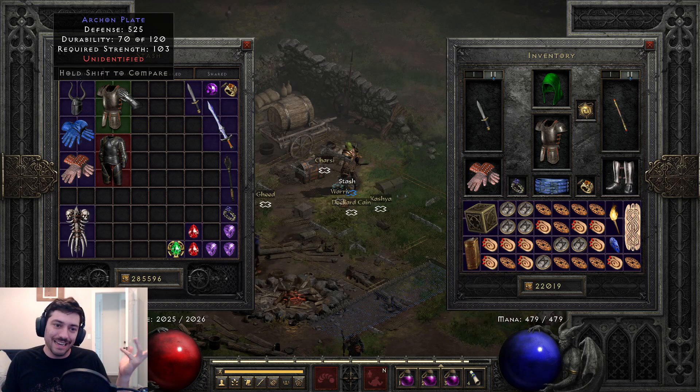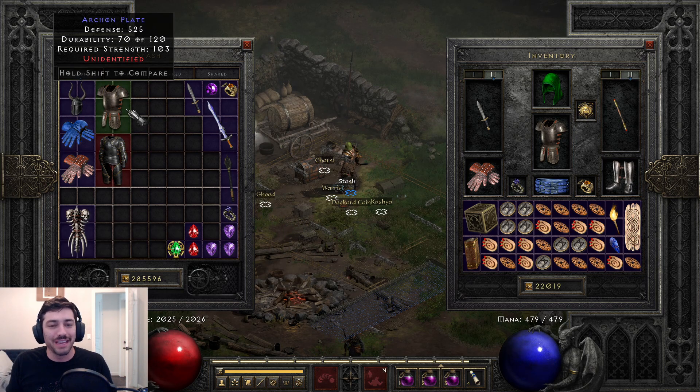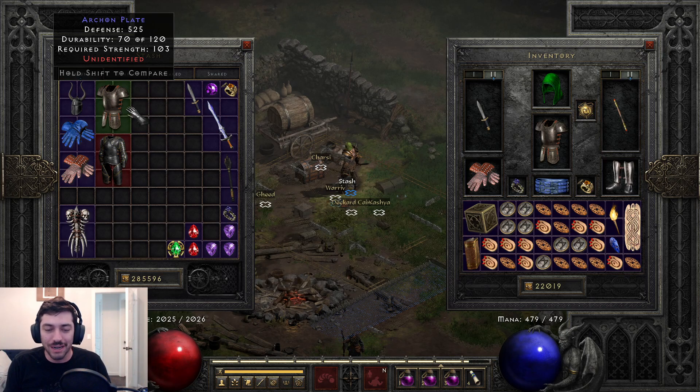It doesn't really change a lot — yeah, you get a little more durability, but overall it's just a fun thing to see. It's one of those: I found a unique lacquered plate and a set Archon Plate, even though those aren't things that actually exist — you can kind of have them in your own personal fun grail. It doesn't affect the mods or rolls on it, nothing else — purely just the durability. But it's another fun thing about Diablo 2. I hope you guys enjoyed this video. Don't forget to like and subscribe.